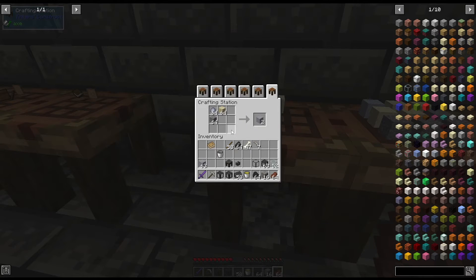First of all, we're going to need grout. There are two different ways you can make this. The first way: you can just take sand, gravel, and clay. I put a stack of each here because I typically make a lot at a time — you're definitely going to need a lot — but you can also just do the bare minimum to get started.